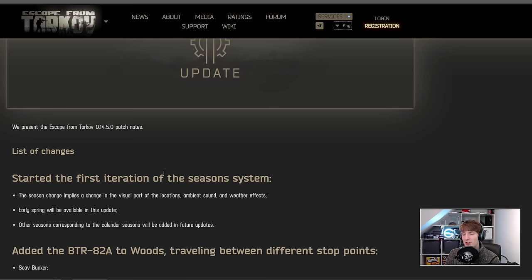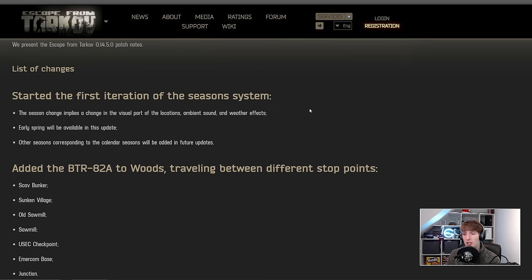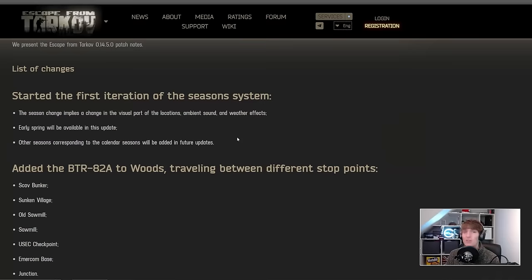First off, we have the first iteration of the season system, which is not really a big surprise because we know they were working on this. A season's change implies change in visual parts of the locations, ambient sound, and weather effects. Early spring will be available in this update, which means snow will be gone. Other seasons corresponding to the calendar seasons will be added in future updates, which is really cool.